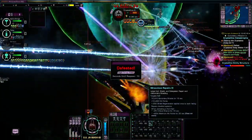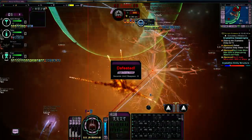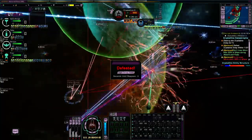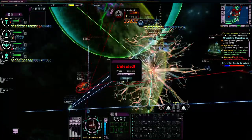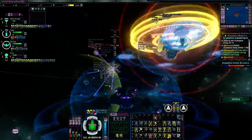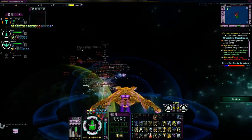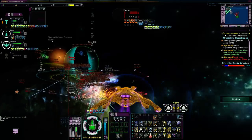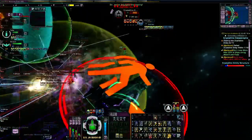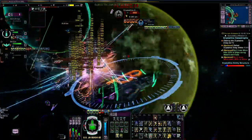I didn't get to Miracle Worker quick enough — no matter. Your main objective and only objective is to fire upon the Crystalline Entity. Completely ignore everything else; it is only there to distract you. You could stay in here forever fighting the Tholians and the mission will never end until you kill the Crystalline Entity. Keep that in mind when you do this queue yourselves.